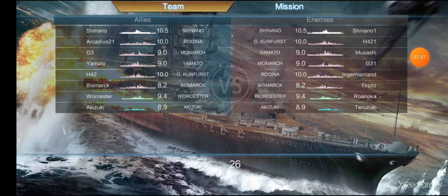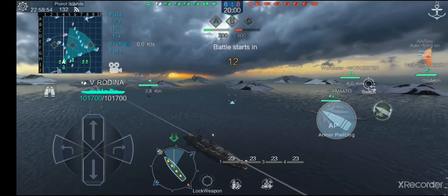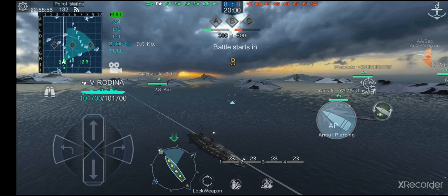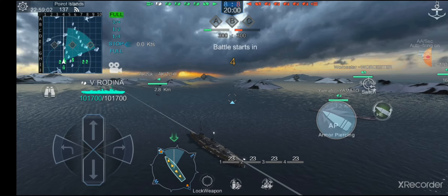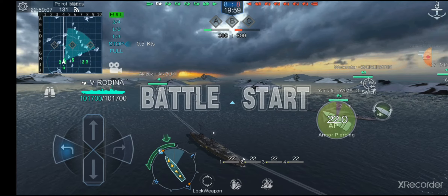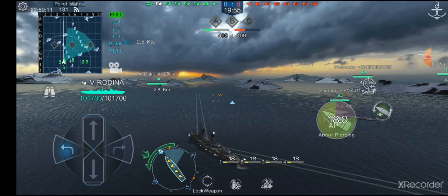Alright, here are the results of the game setup. We actually do have a carrier. We have a Kurfürst, a Yamato, a Monarch, a Rodina, a Bismarck, a Worcester, and a Hakazuki. A very heavy battleship game with not too impressive cruiser or destroyer presence. The carrier is either really, really powerful or really squishy if you know how to shoot her. I do have health buffs and speed buffs applied, so keep that in mind.